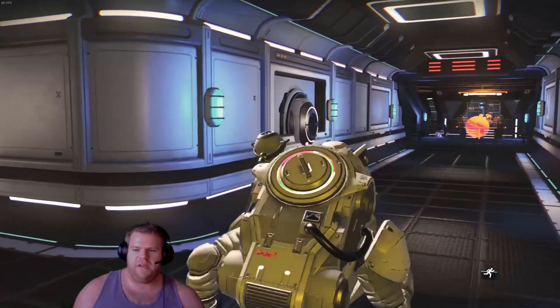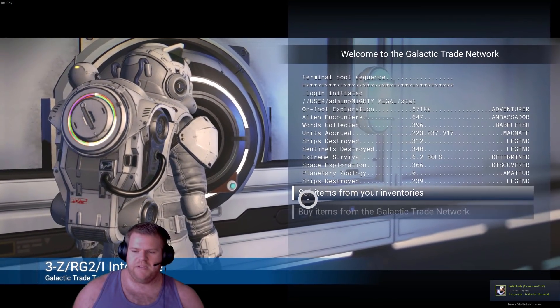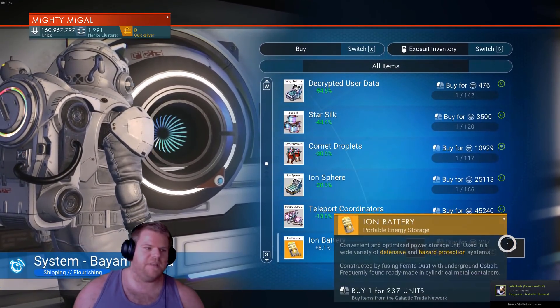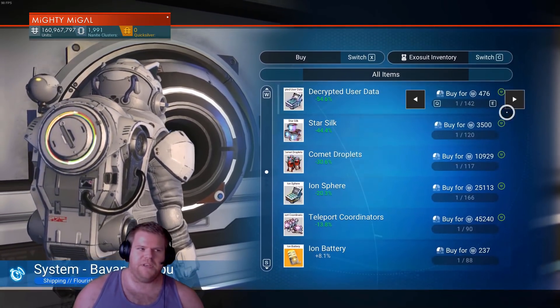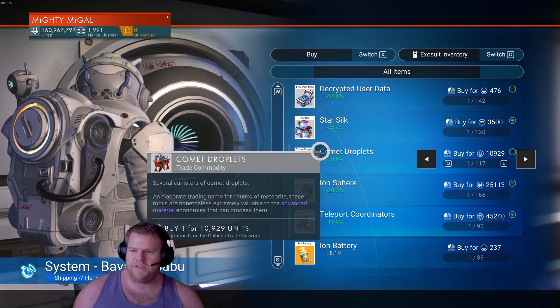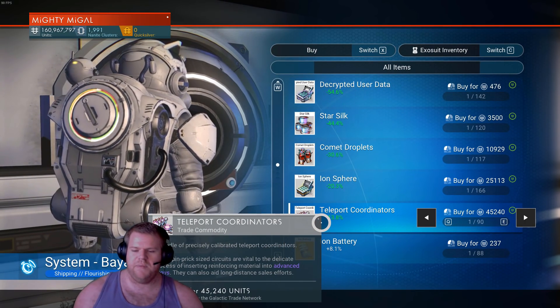Basically what you're looking for is green marks. Go into the buy section — I'm looking at these green marks. These mean these are the best deals in town. If you see a green mark, it means it's highly recommended and a good deal. These things are heavily discounted at the moment.